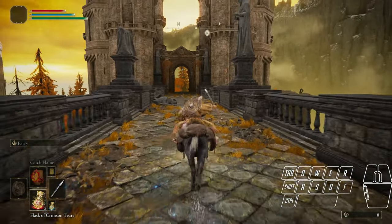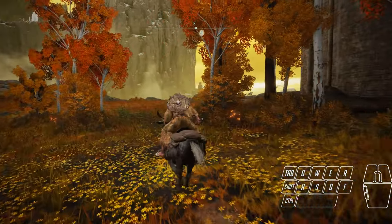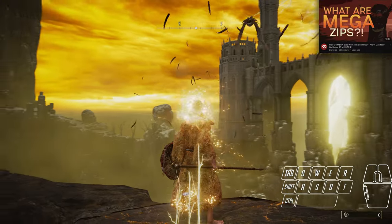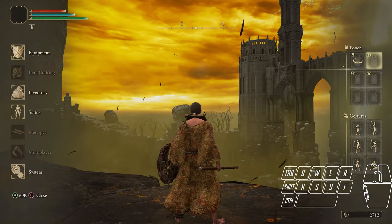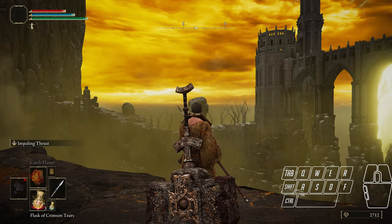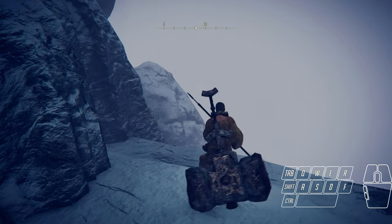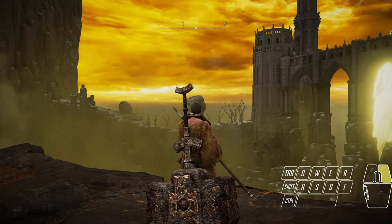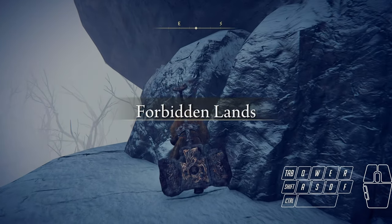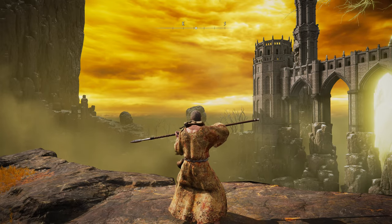Now we have the grace. To get to the Snowfields we first need to access the Mountaintops of the Giants, and to do this we need to skip Leyndell. We can do this using the zip glitch — if you're interested in learning more about zips, I'd highly recommend Daravay's very in-depth videos on them. Zips are only really possible on PC; they are technically possible on console but from what I've heard they're a nightmare to do consistently. What works for me is two-handing a weapon, setting a metronome to exactly 108 beats per minute, then pressing and holding block on beat one, then quickly tapping W on beat five.